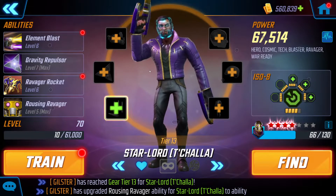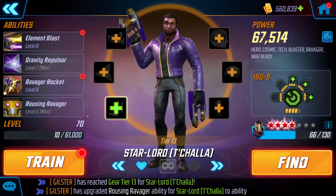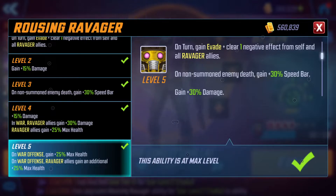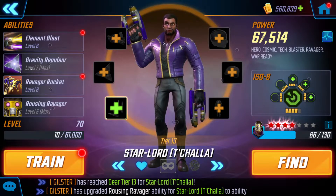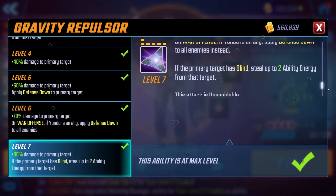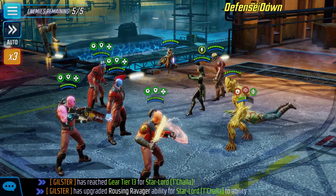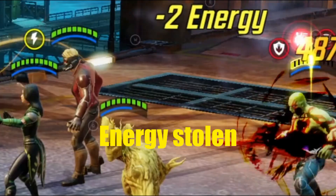Here he is — level 70, tier 13. The only abilities I put T4s into are his passive and his special. His passive gives everyone a bunch of health in war offense. I normally always do passives as one T4. I did the special because it makes it so he steals two ability energy from the target if the target is blind. I feel like that'll be really useful, but I want to test how the text reads — it says attack primary target, apply blind, apply defense down, and then if primary target has blind, steal two energy. Does it count from after this attack? I might quickly test it in blitz.